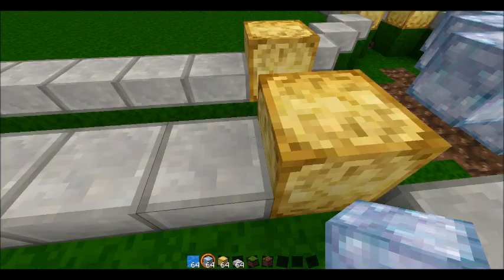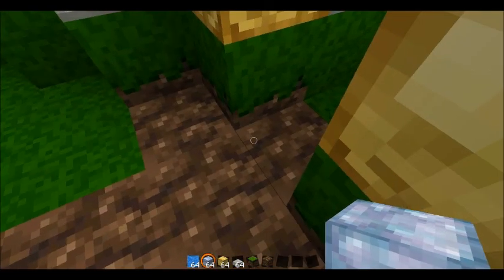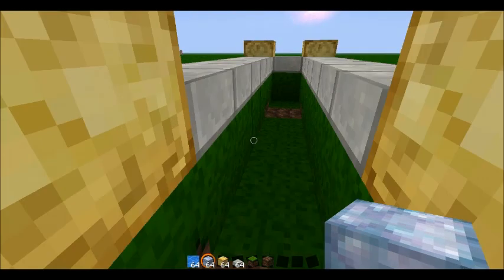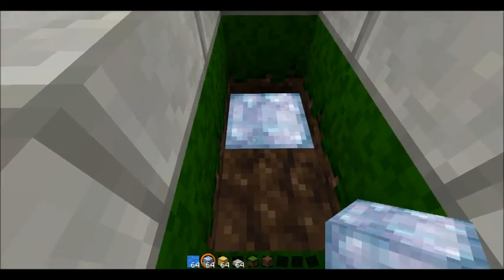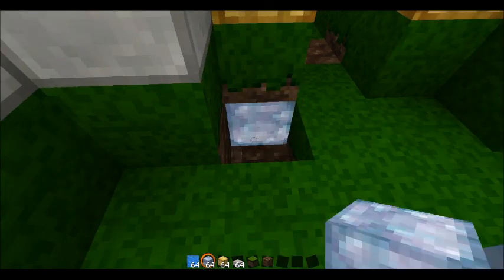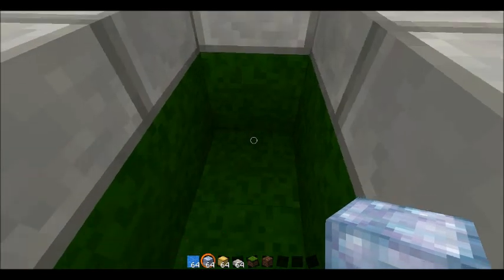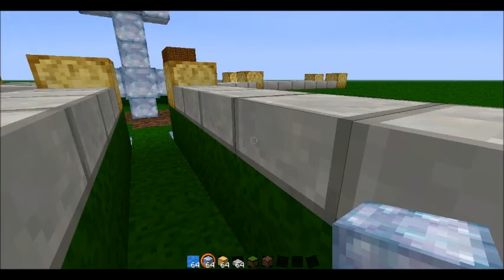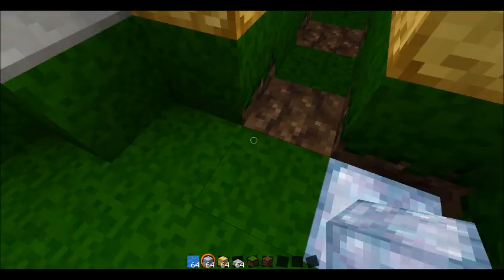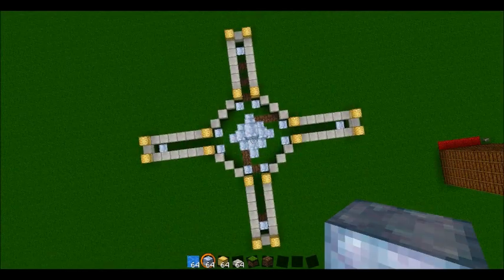What I like to do is put a block — I go in here and break out this block, this block, this block, like that. And then I walk all the way up to the top, break out that block, and replace it with glowstone. You can do that on all of the sides as well. You don't want to set it on top because that's going to mess with your flow of water, so you actually want to put that down in that layer.